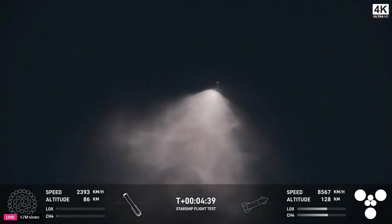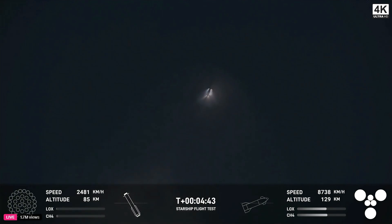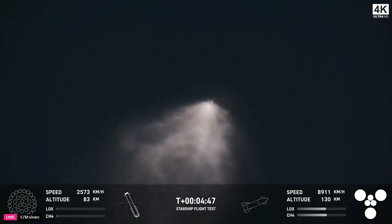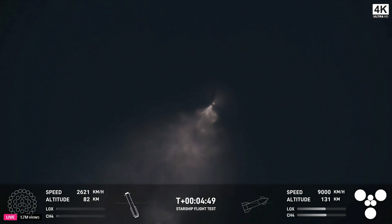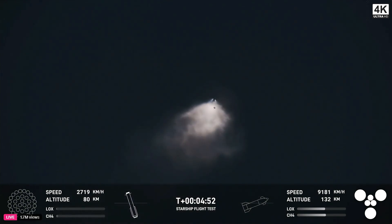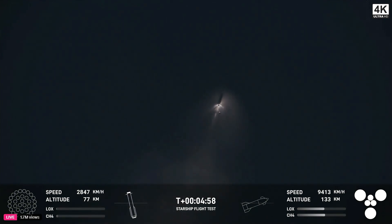You can see the ship on the right-hand side of your screen. All six Raptor engines are under full power. Once again, the booster is making its way back to the launch site. We are going to try and catch it using the chopsticks on the launch tower — the exact same tower that it just launched from just five minutes ago.